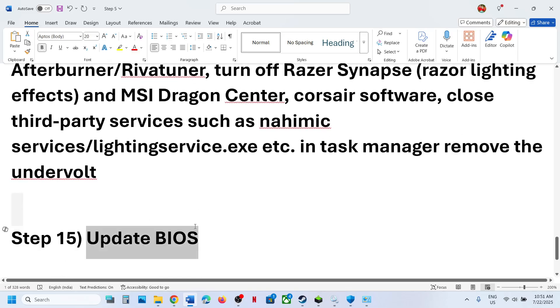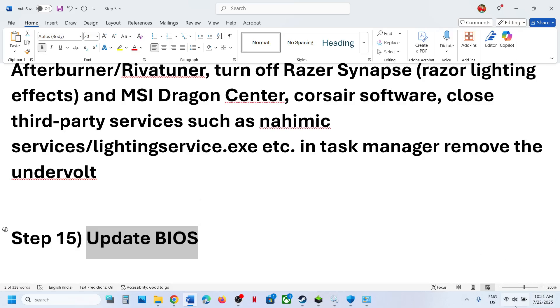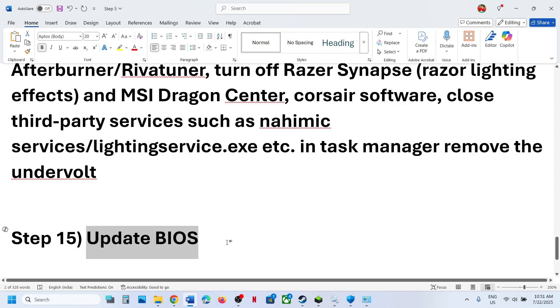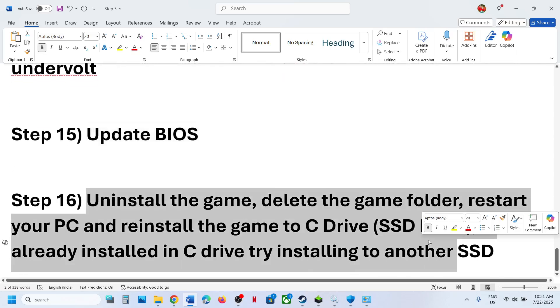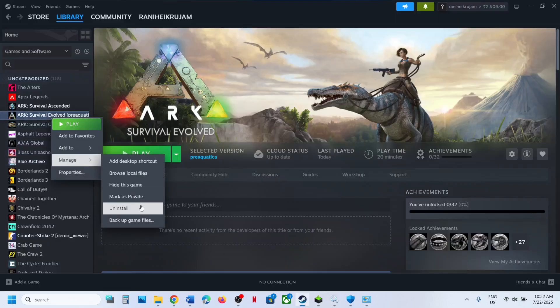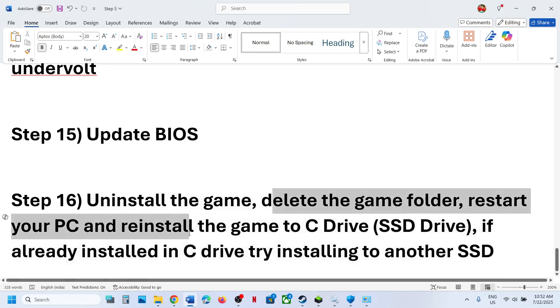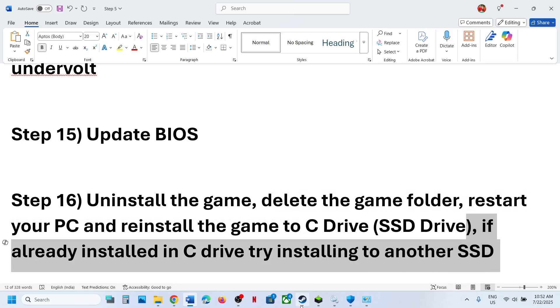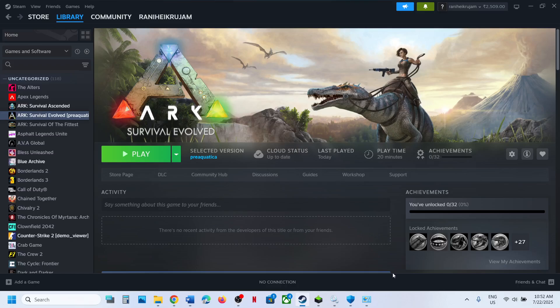The next step is to update the BIOS. Go to your system manufacturer's website, select your model number and update the BIOS. For laptops, make sure the battery is above 10% and the AC adapter is connected. The last step is to uninstall and reinstall the game to a different drive. Right-click the game, select Manage, then Uninstall. After uninstalling, go to the game installation folder and delete the game folder. Restart your computer, then reinstall the game to a different drive — if it was on D or E drive, try C drive, or try a different SSD.